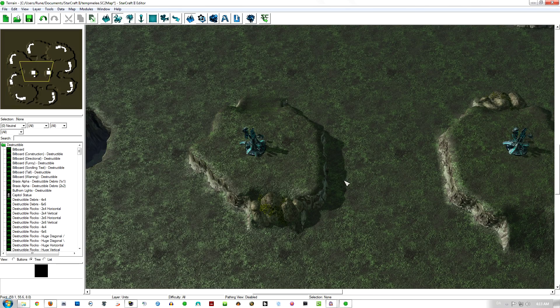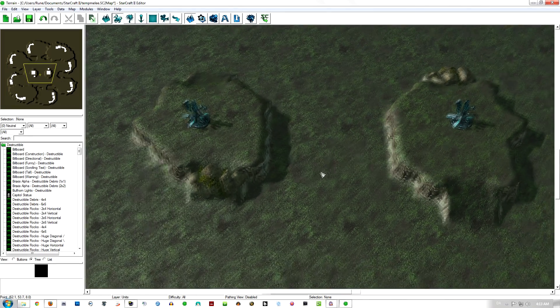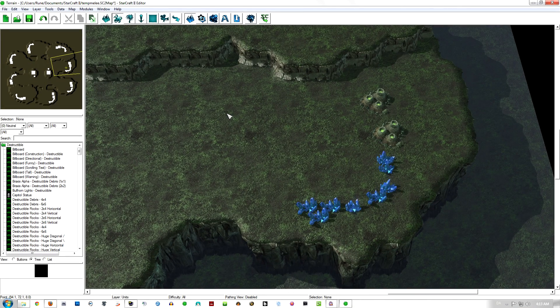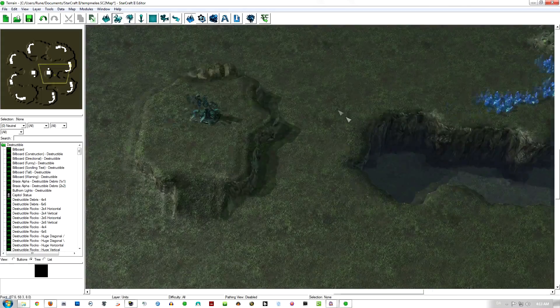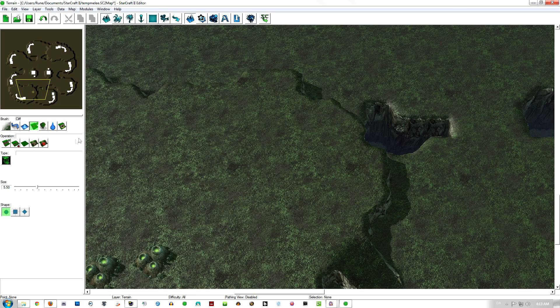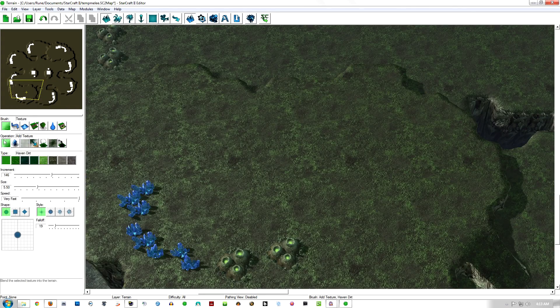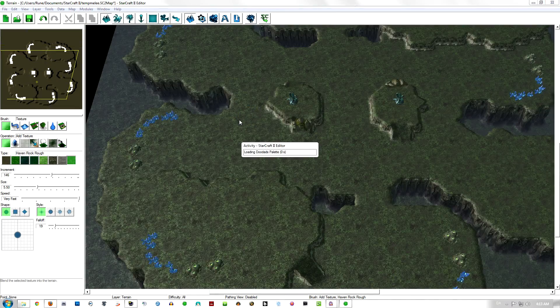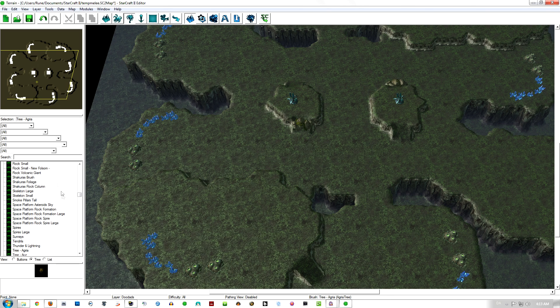And I'm back. Sorry for just pausing the recording, but I just had to go in and copy-paste stuff from the Blizzard maps, because I couldn't be bothered doing it myself. Now, when we've got pretty much everything covered, something like Line of Sight blockers could definitely be useful in this area.